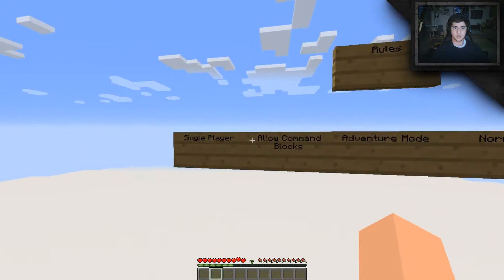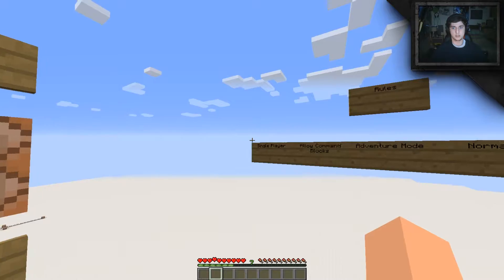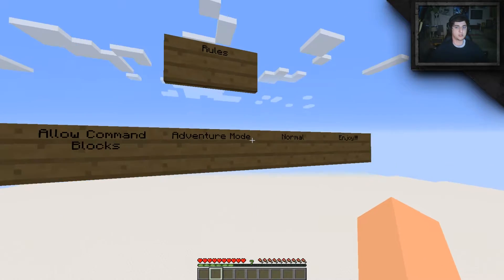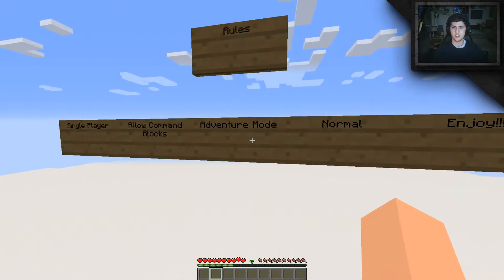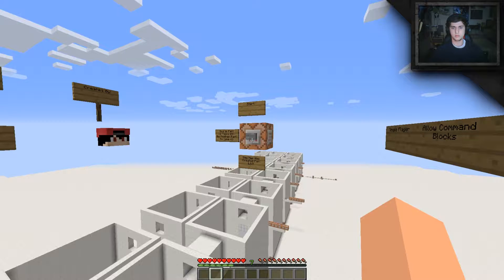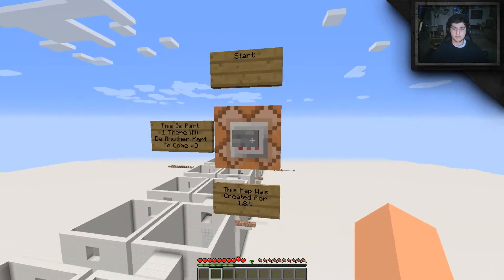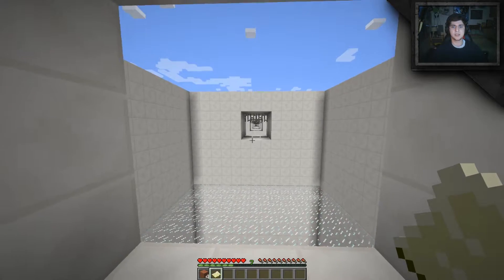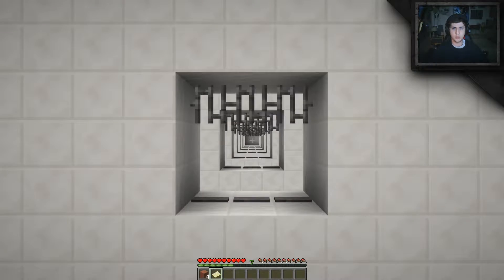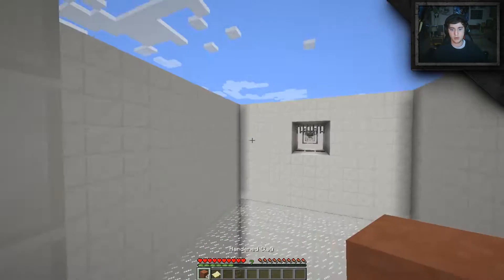Let's have a look at the rules: single player, allow command blocks, adventure mode, normal — I haven't changed any default settings. The idea of the game is to get from here all the way over to the end. It's not 1.9 — there are a few maps out for 1.9 I haven't played yet but should be interesting.